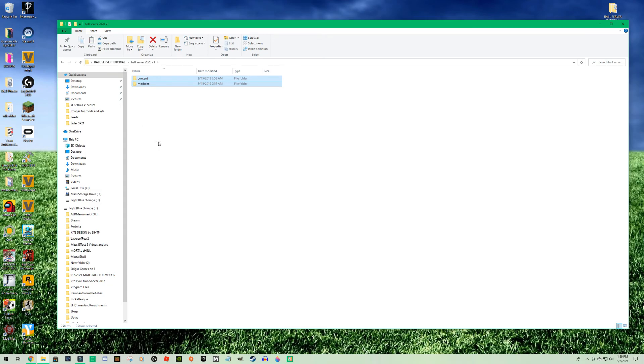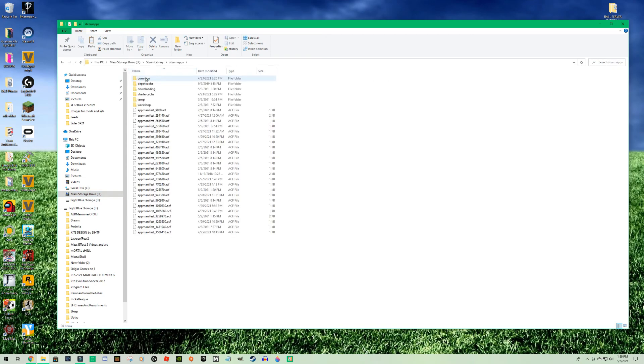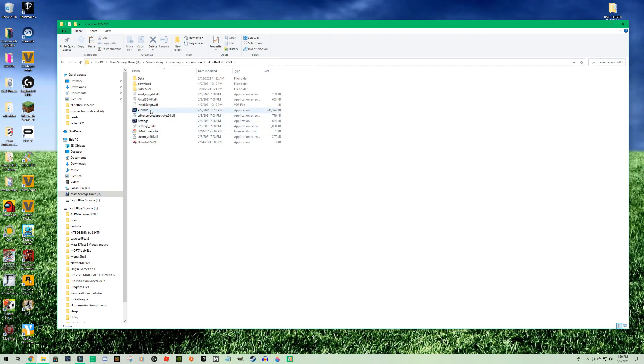You get two folders — content and module — so we're going to copy those and bring them into the Sider folder. Let me find my game: Steam Apps > Common > find my 2021 folder, there it is. Open the Sider folder and you have your folders there. There is a ball pack already there — the instructions say to delete anything from before, so I'm going to delete it to show you what it should look like.